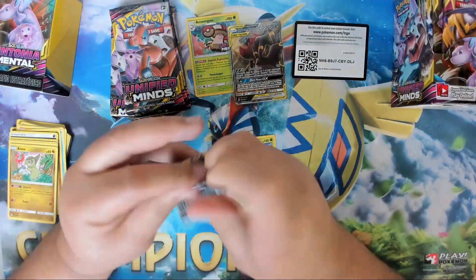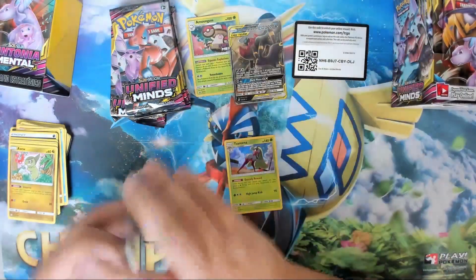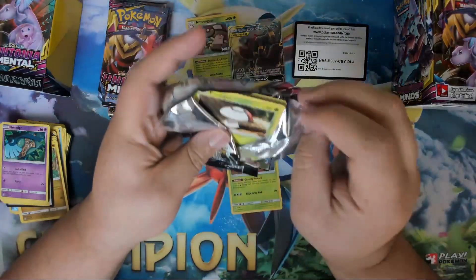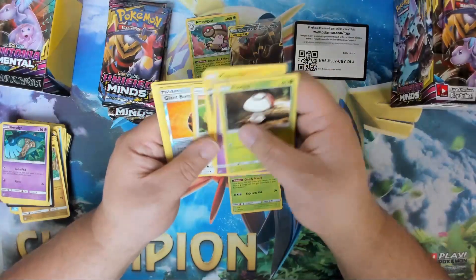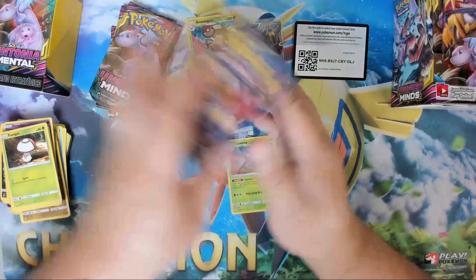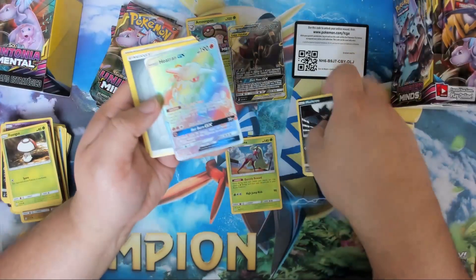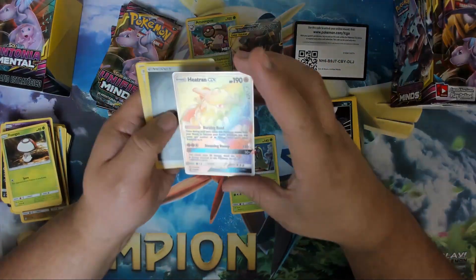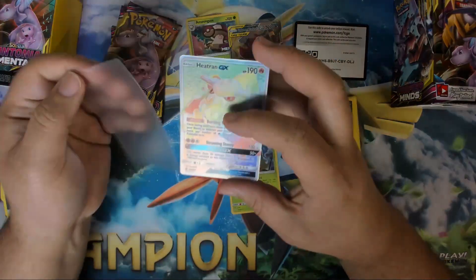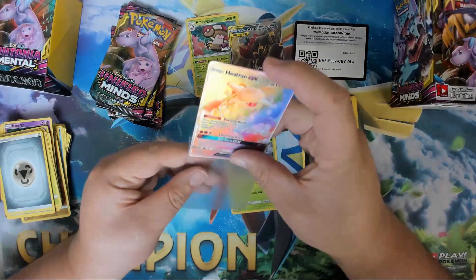A few more packs to go — we can still do this. We can get another hit, I believe in it. We got a Tapu Fini, which is nice. It is splashed in some decks and is actually played right now. Oh, we got a Rainbow Rare — Heat Tramp GX! Look at that. Hello, beautiful card. You're beautiful.